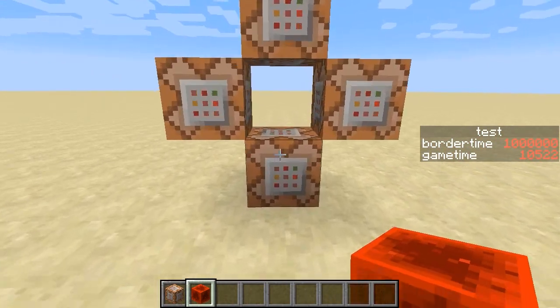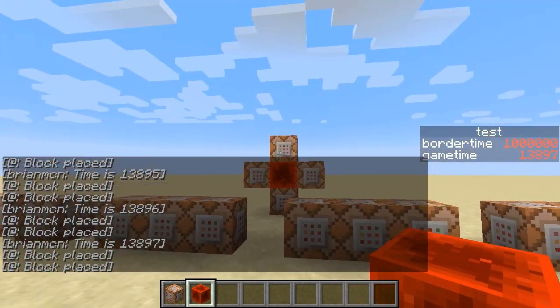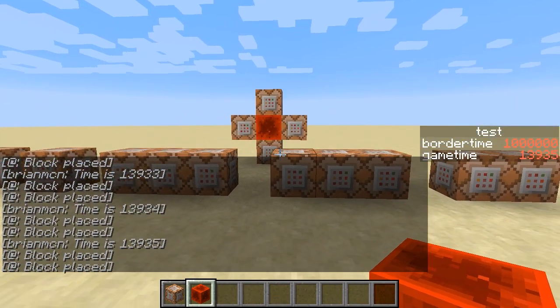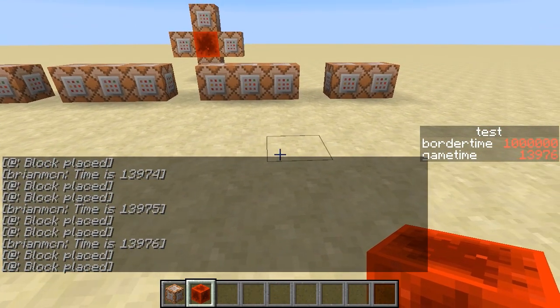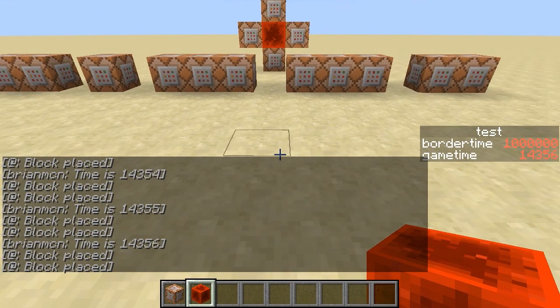I'll show the command box in more detail later, but I'm going to start a 20 ticks per second clock going right here, which is going to continually update the game time. And if I try to count when this rolls over to 100 — 1, 2, 3, 4, 5, 6 — I'm counting approximately a second at a time, and you should see the score on the right hand side going up by 20 every second.